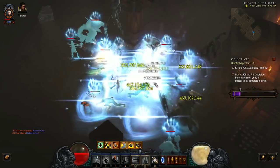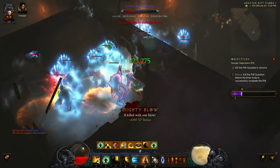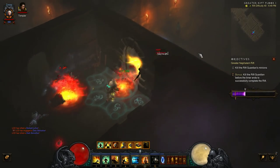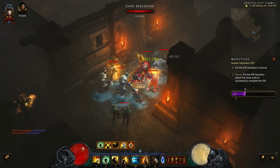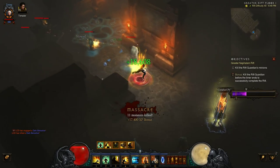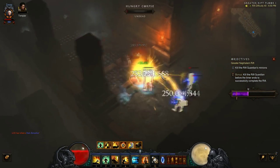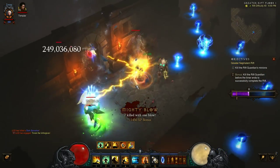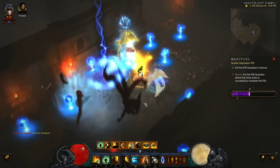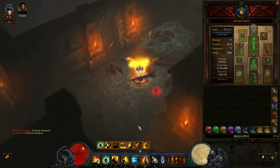For 295k damage we're doing this greater rift level 40 pretty well. There are two versions of this build — the crit and non-crit. The crit version is technically the best at the super high end of gear, but the non-crit version is the best version if you don't have super high gear. None of my gear is ancient and my weapons are not great, so the non-crit version will serve you well for a long time until you get ancient pieces with maximized rolls.